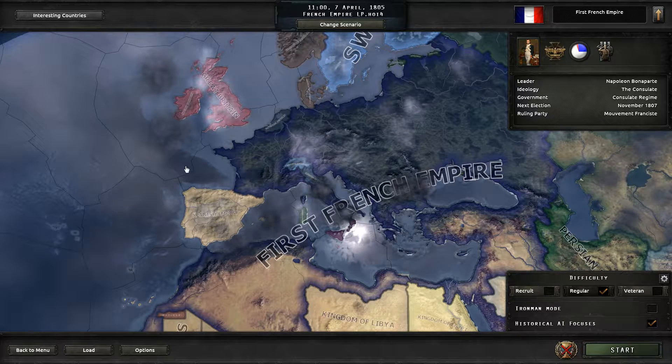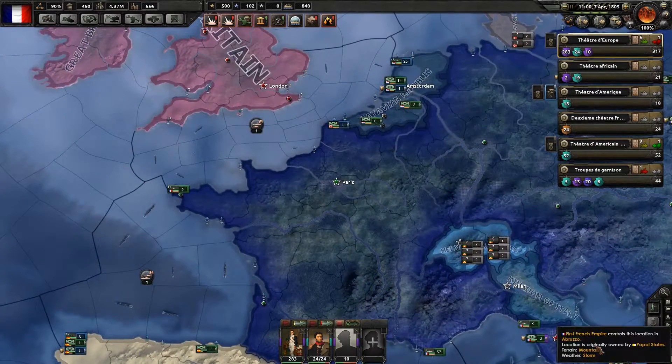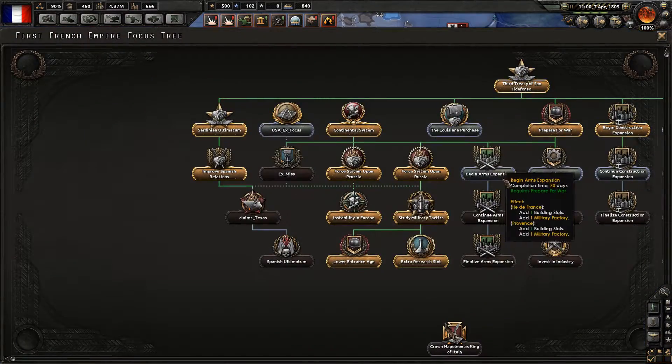So please vote on these two things. The link will as always be down below in the description. The first vote is if I should start a let's play of Crusader Kings 2, and the second vote is if I should play the Emperor of the World mod as the French Empire, where Napoleon basically won the war and the whole world got shaped by French influence.